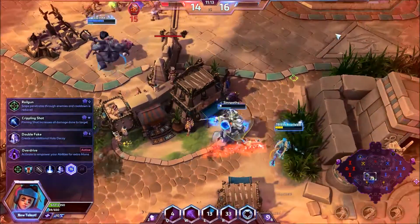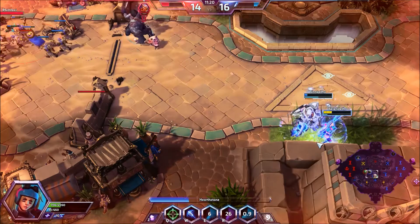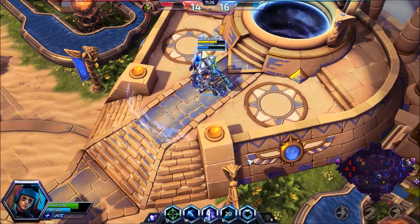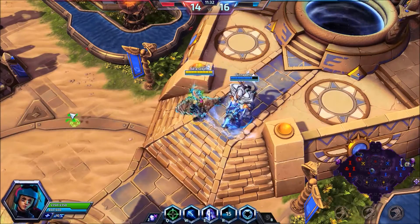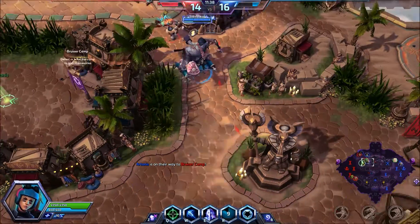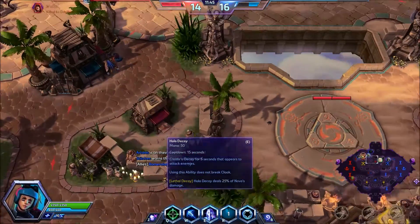At this talent tier we're taking Crippling Shot. Crippling Shot puts a vulnerability on the target of your Pinning Shot — so when we Pinning Shot someone and then Snipe them, it deals extra damage. Nova is all about burst damage, so every talent we're taking is to enhance that. The vulnerability means they take 25% extra damage from all sources, including your Hollow Decoy.